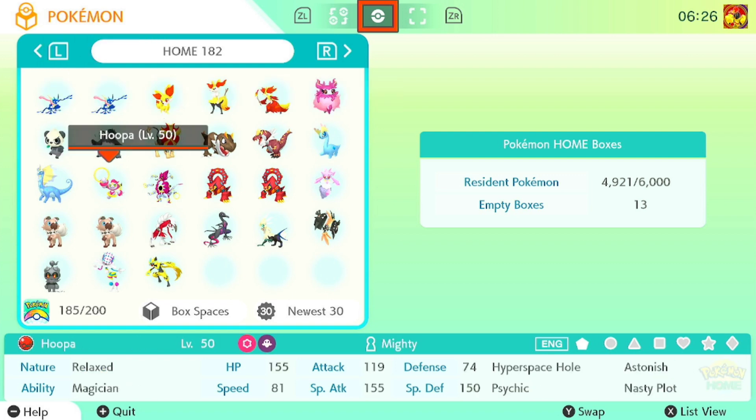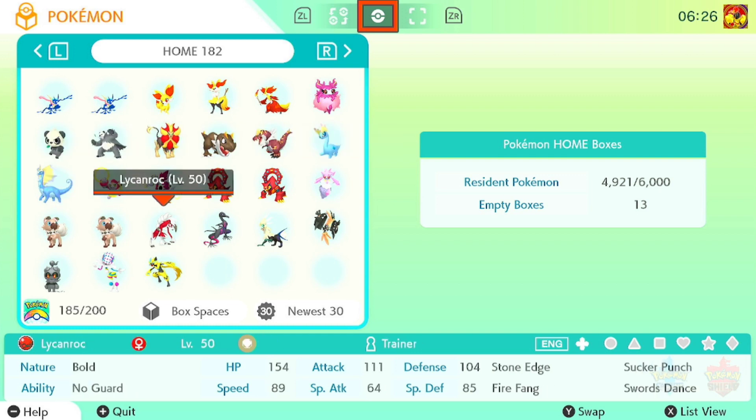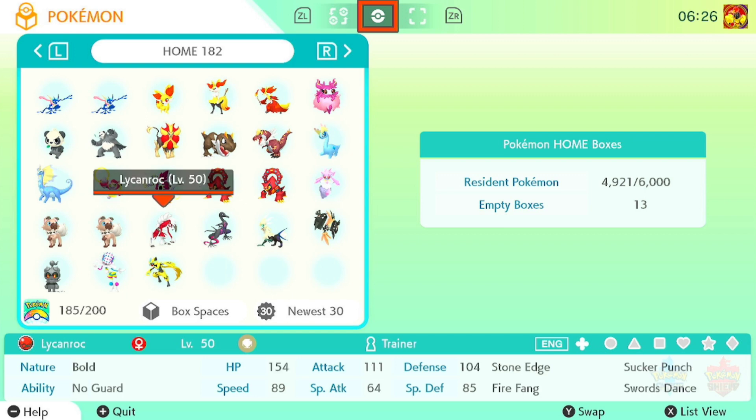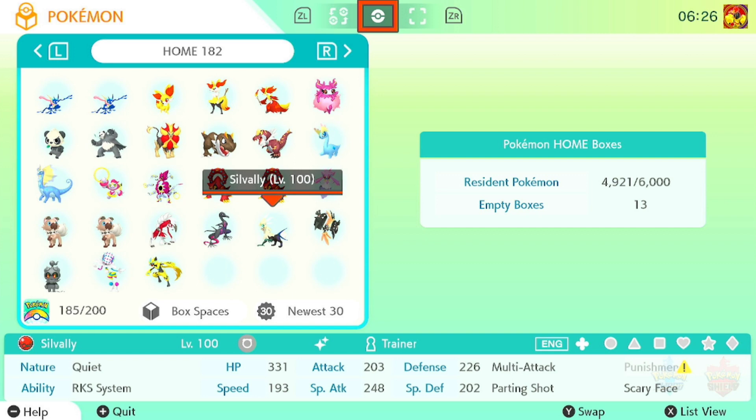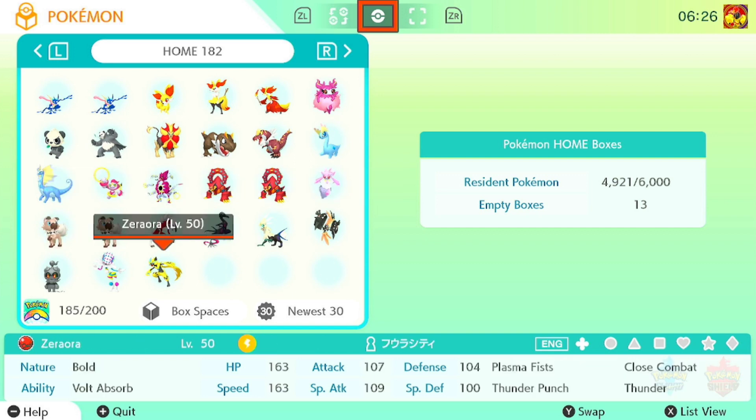And we have Hoopa, Unbound Hoopa, two Volcanions. Diancie, Rockruff — Fire Fang Rockruff, Thunder Fang Rockruff, and the Red Lycanroc. Then we have Shiny Silvally, Shiny Tapu Koko, Marshadow, Blacephalon, and Zeraora.